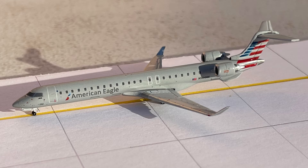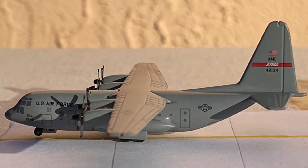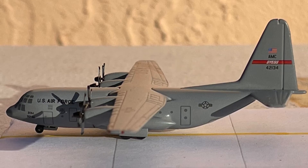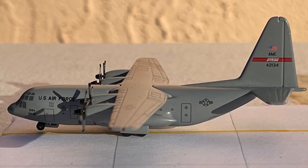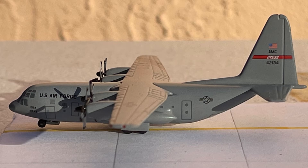Starting off with some taxiing aircraft, we have an American Eagle Bombardier CRJ-900 coming in from Charlotte Douglas International Airport. He's going to stay here overnight and return back to Charlotte Douglas tomorrow morning at 6:30 a.m. This flight comes in late evening around sunset time. Next up, we have a USAF C-130 coming in from Selfridge Air National Guard Base near Michigan, closer to Detroit.